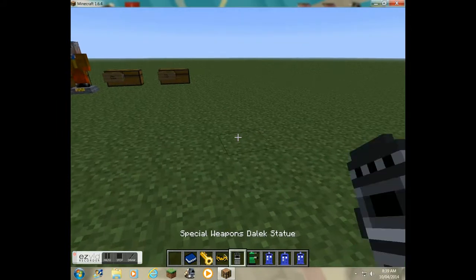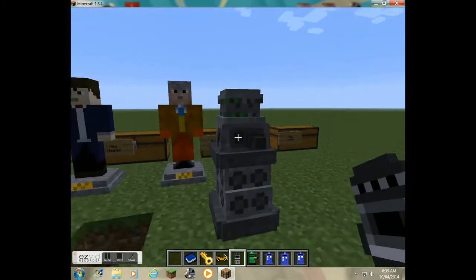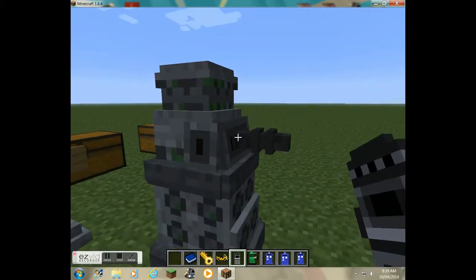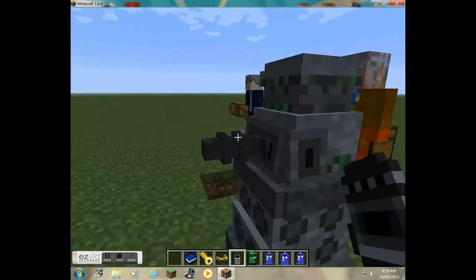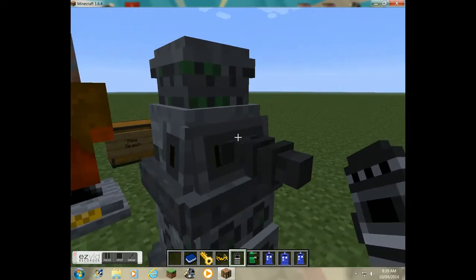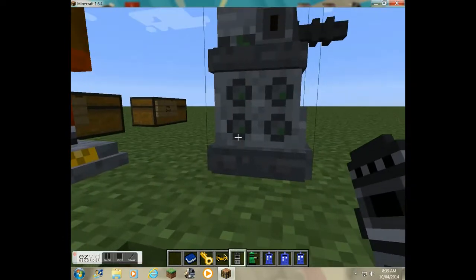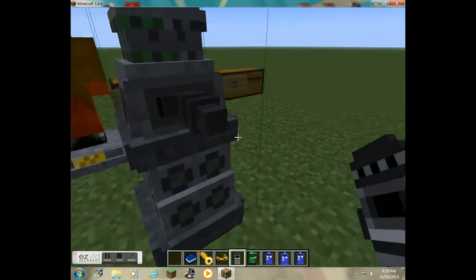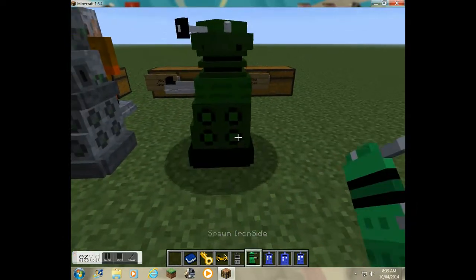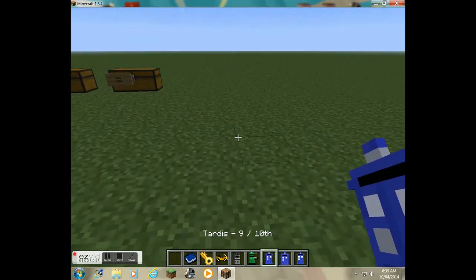Let me show you the statue — the Special Weapons Dalek statue. As you can see, the Dalek mod has had a lot of time put into it, because look at the texturing and the modelling of this Dalek. You can also spawn an Iron Side Dalek, which is an actual Dalek that moves.